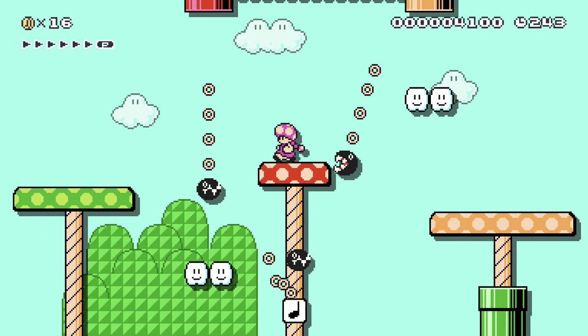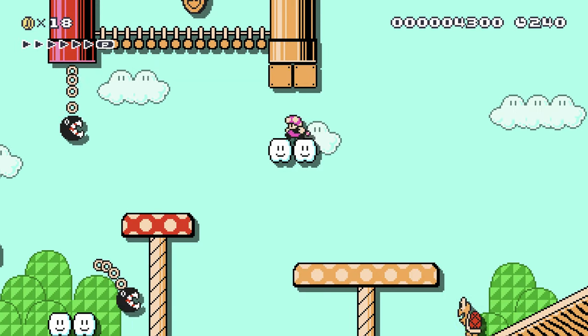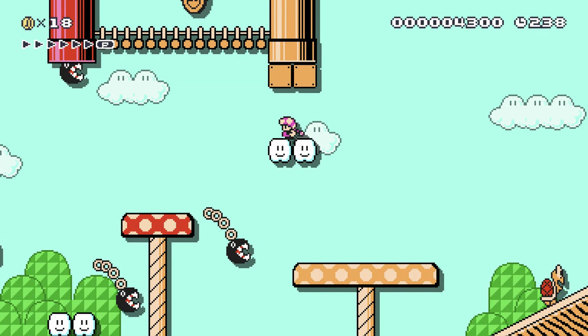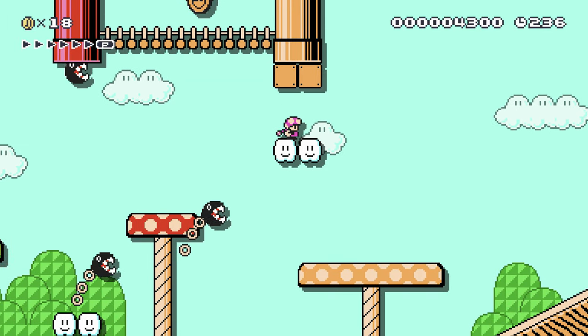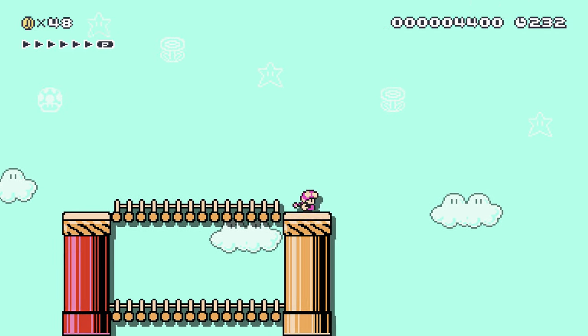Here you can actually hit some blocks there, which turns that one off. I'm not sure if that's a hidden secret or not, but it's useful because then they won't bug you anymore, which is handy.